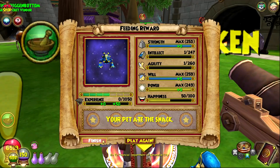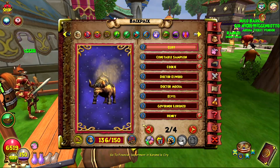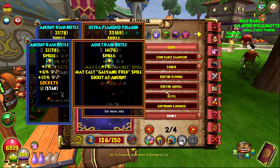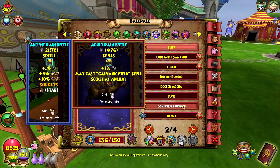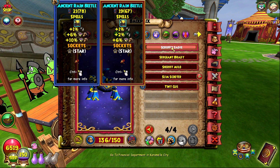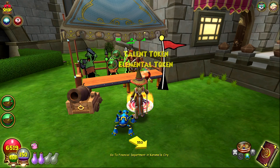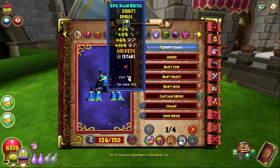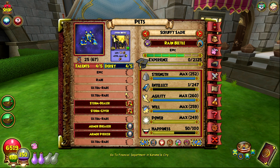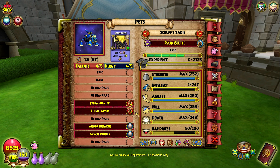Alright, so now we have three ancient bases. I'm going to take up the double pierce one to epic first. At epic it got storm dealer - let's go, that is definitely a W! I think I'm going to mega this one. One of the remaining talents should be pain giver and I think the other might be galvanic. I'm okay with either. I still have other bases as backup, so yeah, I'm going to mega this one.